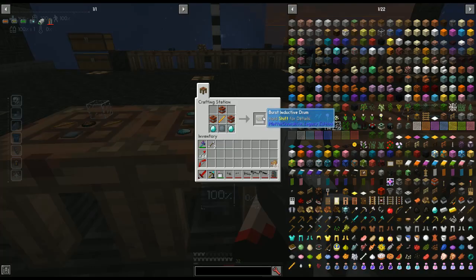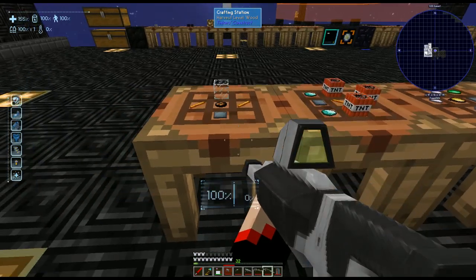Next we have the burst inductive drum. This gives fire rate +15%, ammo -20%, effect +50%, and explosion damage +100%. It can be added to the phaser, plasma shotgun, phaser rifle, and ion sniper. To make this one you need three TNT, a blaze rod, two diamonds, and a tritanium plate.